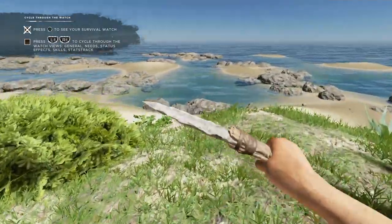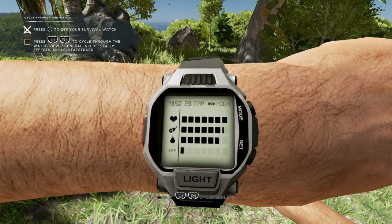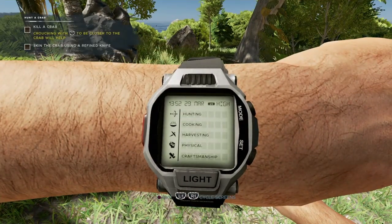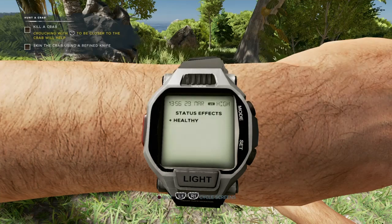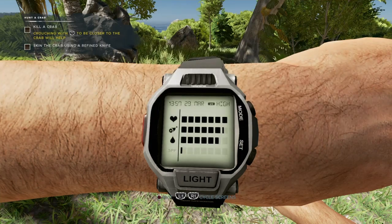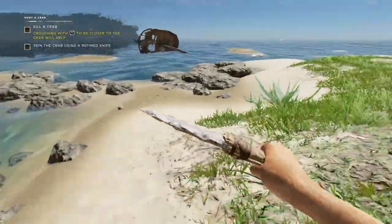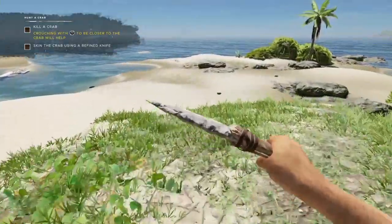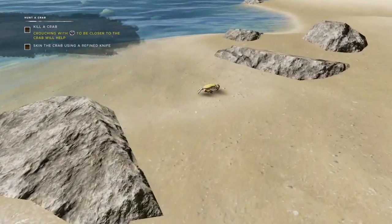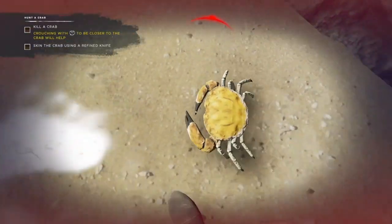Press L1 and R1 to cycle through the watch. Okay, healthy — there we go. My hunger is going down so I do need to kill a crab. I need to crouch near a crab and then kill it.